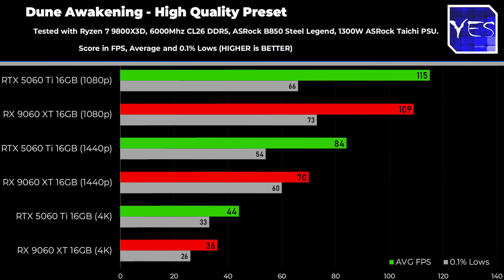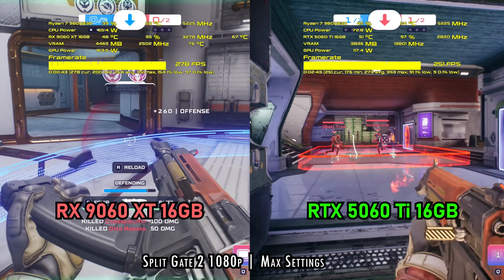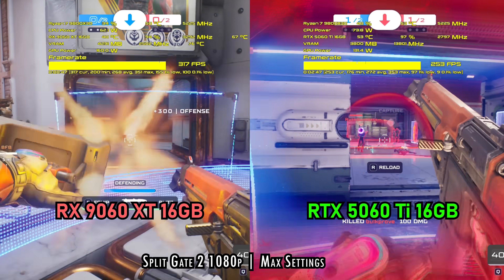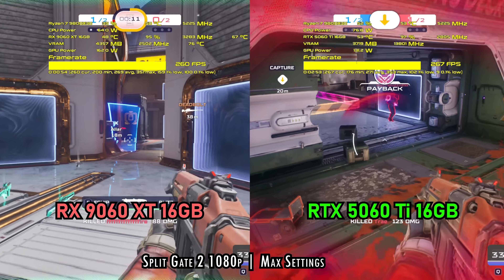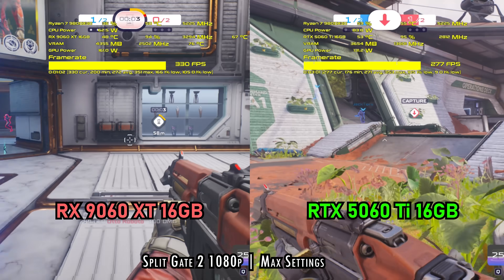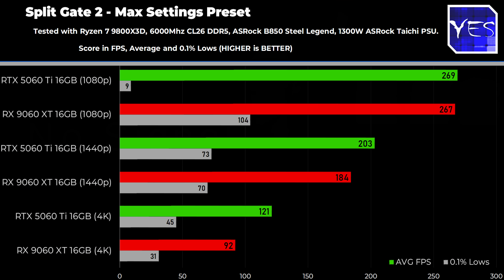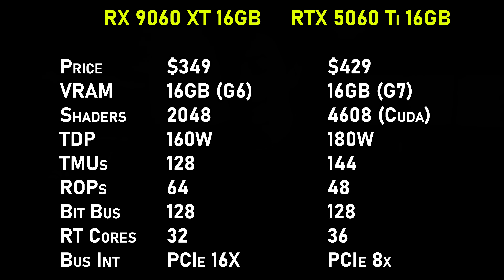Moving on to another newly released title — this is Splitgate 2, and it's actually free to play. I did find it a lot smoother on the 9060 XT while playing some online matches across all three resolutions. At 1080p in particular, the 5060 Ti 16 gigabyte was struggling, and I was getting a much smoother experience on the 9060 XT. However, when we stepped up to 1440p the results started to normalize on both cards, and then at 4K the 5060 Ti pulled ahead by quite a substantial margin — mainly due to the GDDR7 VRAM on the 5060 Ti versus the GDDR6 VRAM on the 9060 XT. That aside, let's keep looking at these titles, and then look at the value proposition right after today's video sponsor.